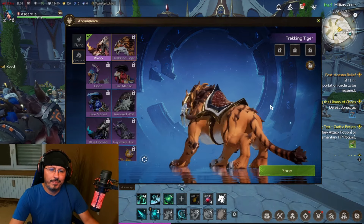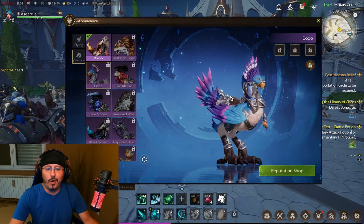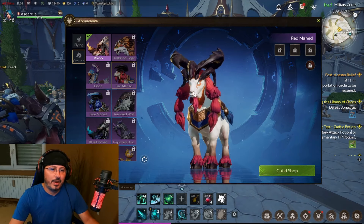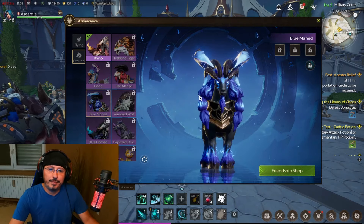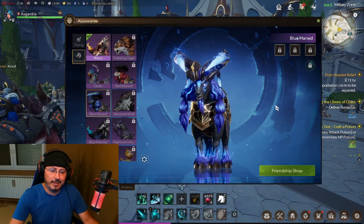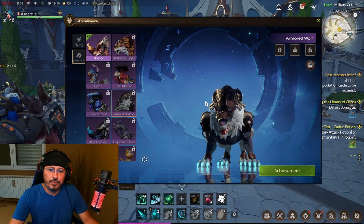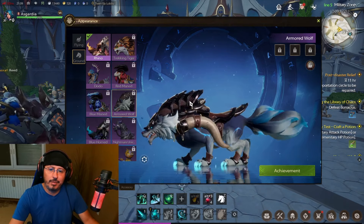Look at those light colors and extraordinary green eyes! Dodo — we have a Dodo! This is from the Reputation Shop, so you can earn this mount from the reputation shop. Dodo looking extraordinary. Red Mane — nice, interesting appearance. Blue Mane — look at this, on the horns there's electricity, and also on the lower part of the body. Beautiful! Armored Wolf —